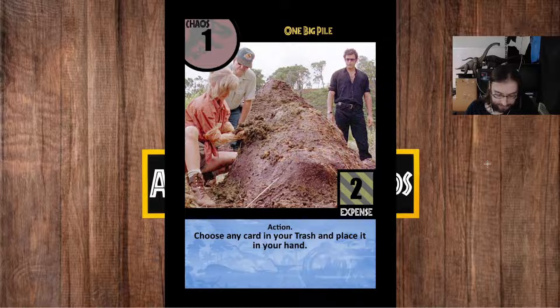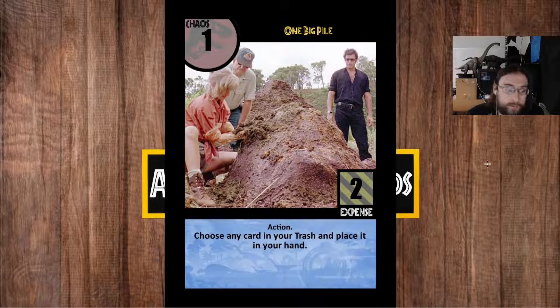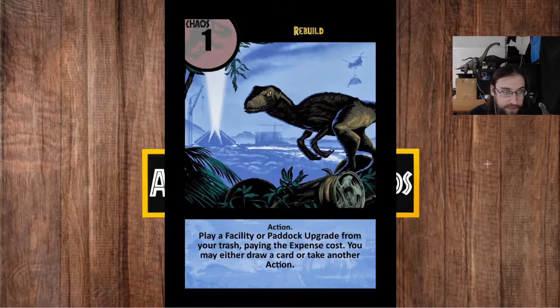One Big Pile doesn't get the cantrip effect, because this is a much more strictly powerful and unique effect than just breeding an additional species like Hatch does. So it has that cost attached and doesn't have that bonus.